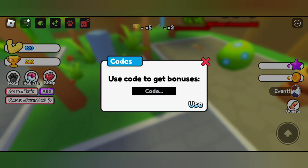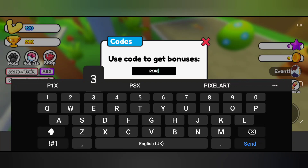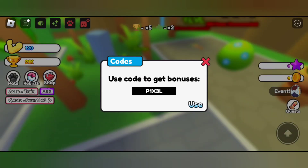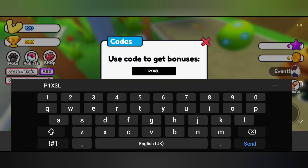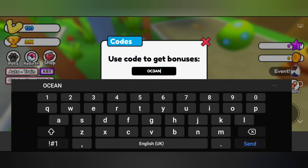Let's redeem the codes. Successfully redeemed the code and we got a pixel egg. Let's redeem this code too — we got a new egg with an ocean reward.